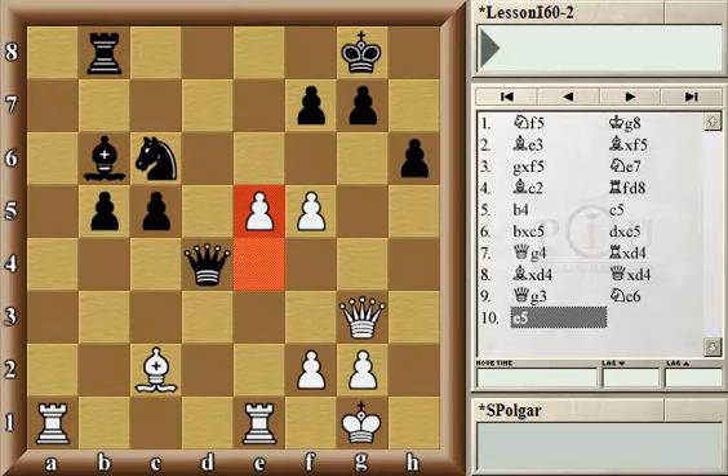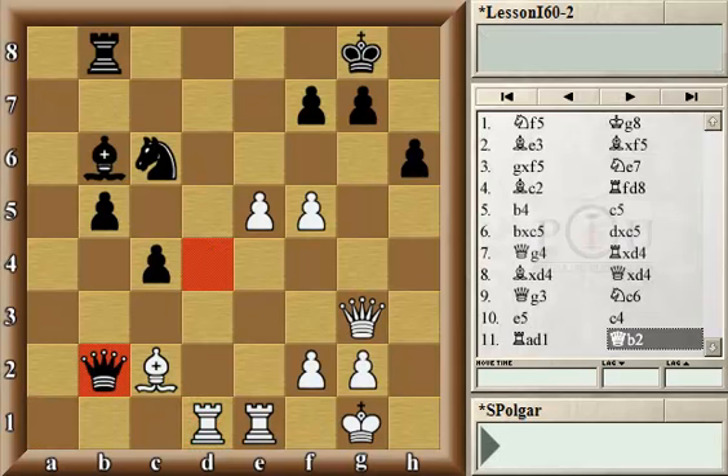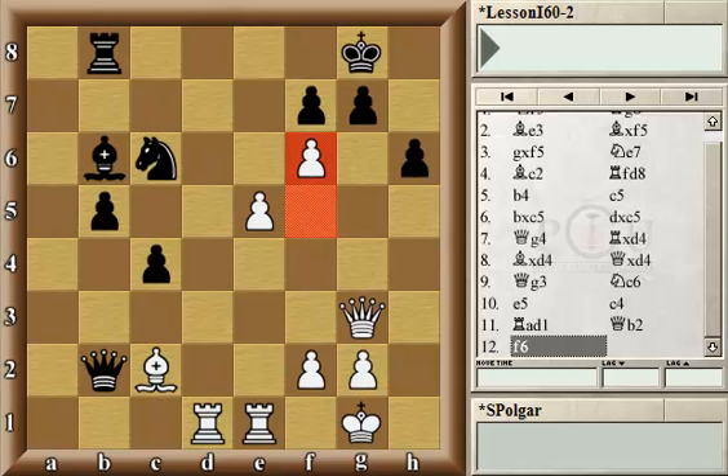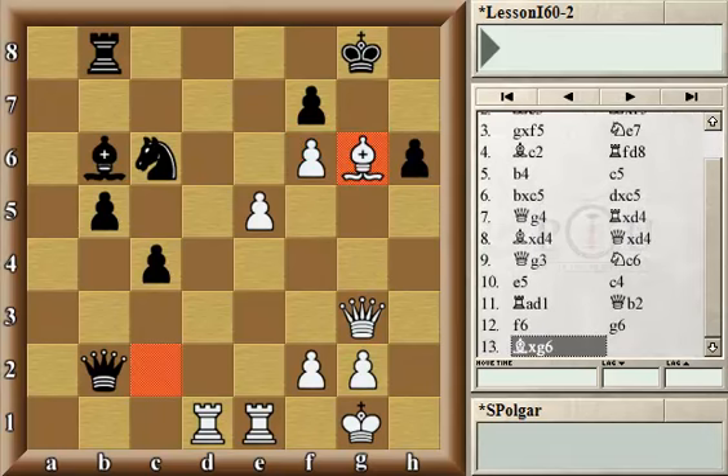Black has connected passed pawns on the queenside. However, White is moving ahead with an attack against the Black king. White must play very energetically, otherwise the Black pawns could run down quickly. Came c4, rook Ad1 — finally, the last White piece is actively participating in the attack. Qb2, attacking the bishop, but White ignores it and continues with the attack. Now White threatens to checkmate immediately. If Black pushes through only one square, White would immediately destroy Black's defense in front of the king with the bishop sacrifice.